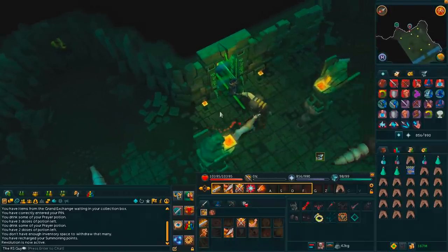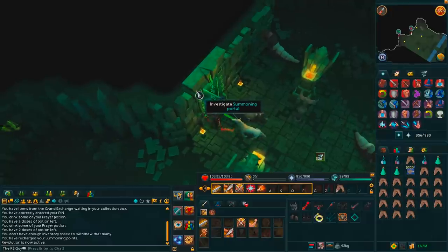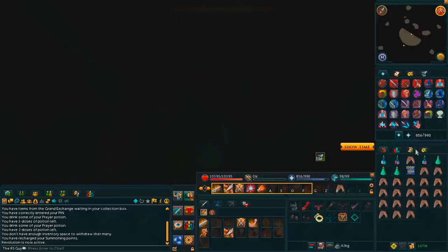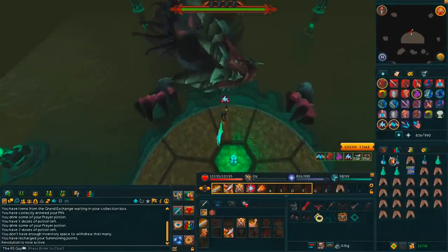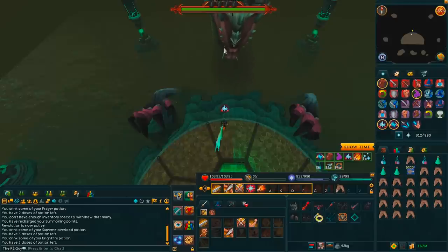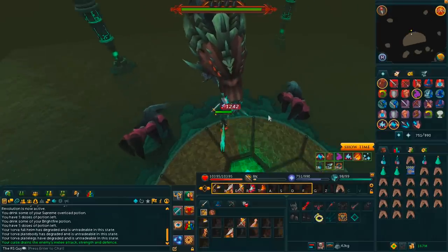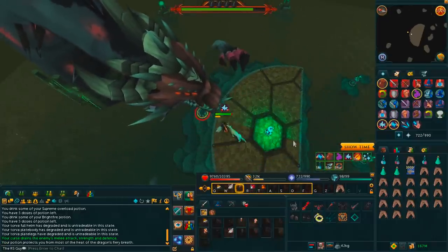It is time to figure out if all this gear - 105 to 110 mil worth - is actually going to make a difference. I'm hoping it does, it should make a very significant difference. I could have gone with a Steel Titan but we'll see what the hits are like. Here we go - let's degrade all the Torva on the first hit. We have been degraded - let's go ham.